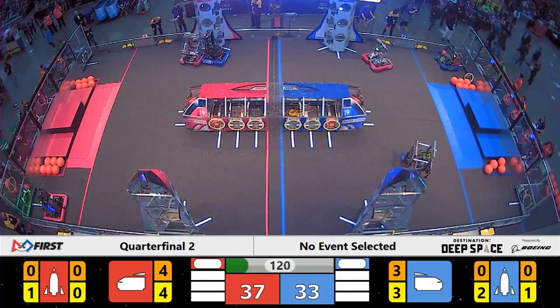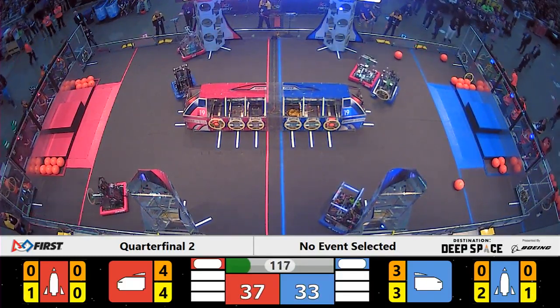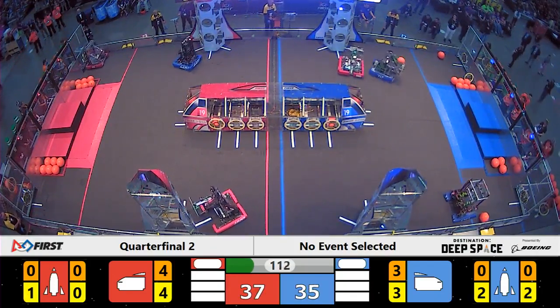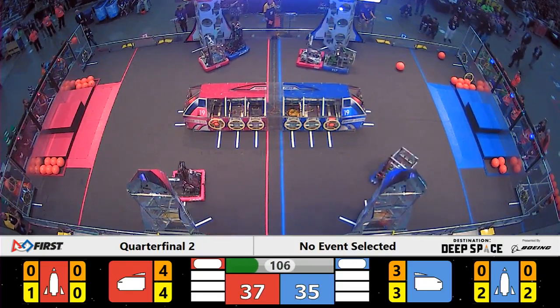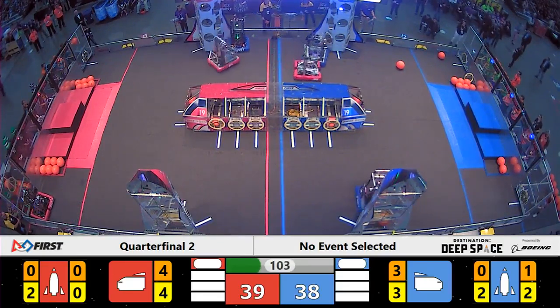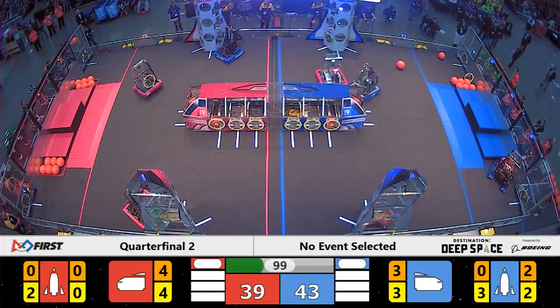Thunderchicken on your blue alliance grabs a hatch panel right away from their loading station. They need some tight defense from Nightcrawler of your red alliance. Nightcrawler's been sent downfield so that Wildsang and CIS can work together over on the red side of the field. Wildsang collides with 4481 Team Rembrandt — that black robot playing defense against our Arlington Heights, Illinois team.